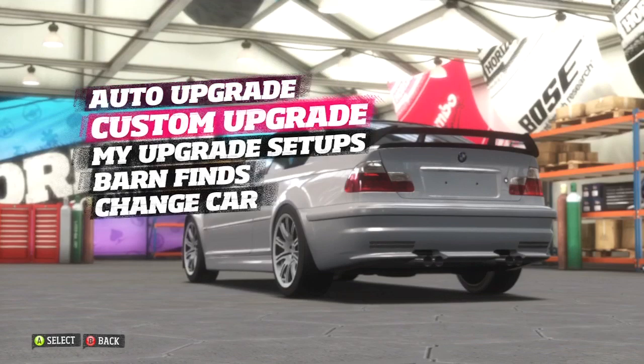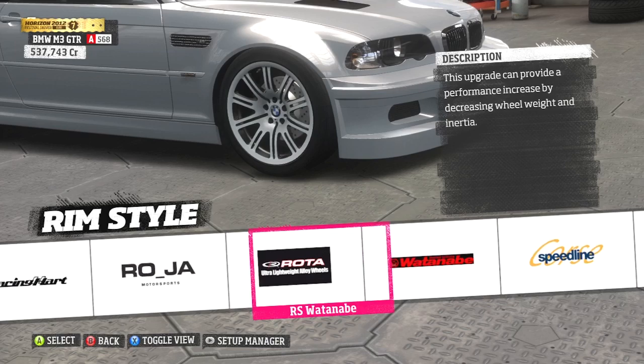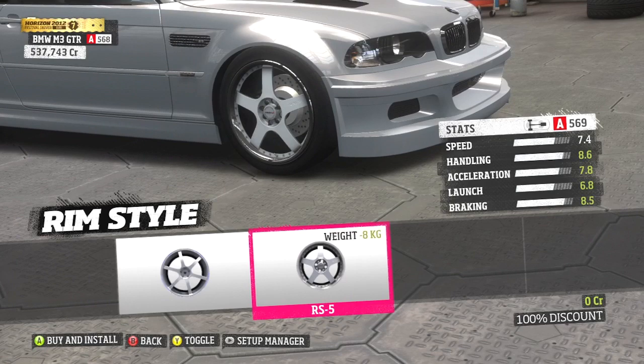The rims that I'm talking about are the Tenzor RS5s. These are the rims that I used on my Monster Mustang about two designs ago. I had a couple of messages asking me how did I paint the rims, because typically when you select them like I'm doing in the video now, when you go to the paint booth afterwards it tells you that you can't paint them because they're chrome rims.